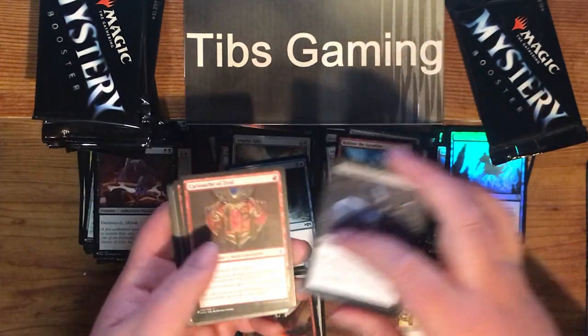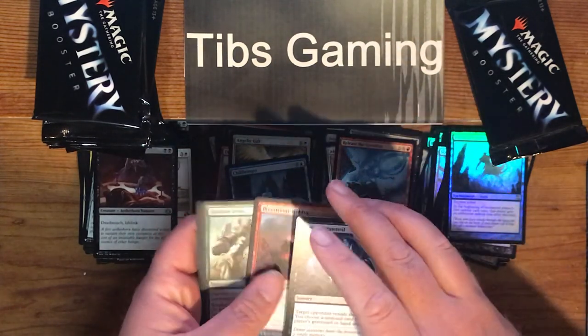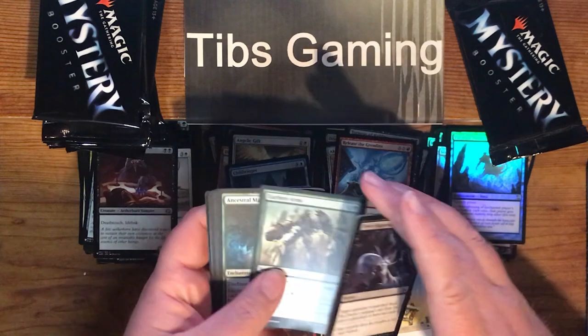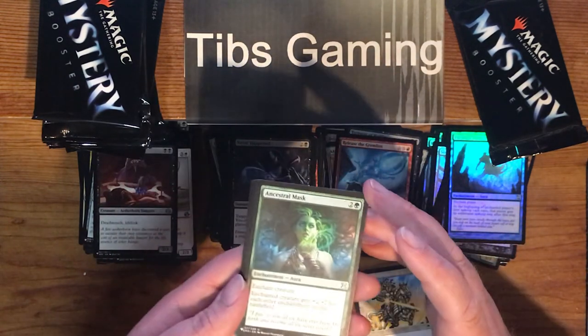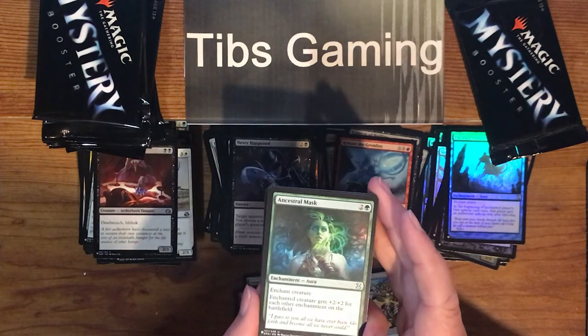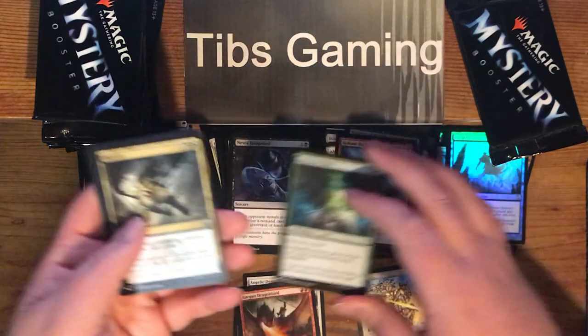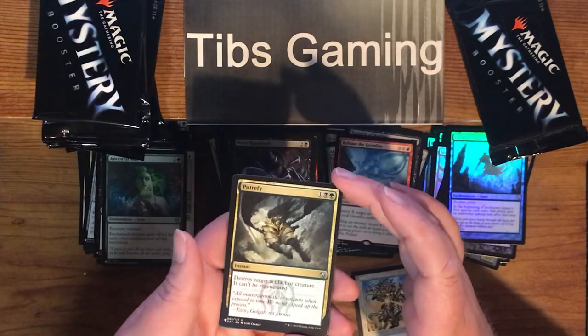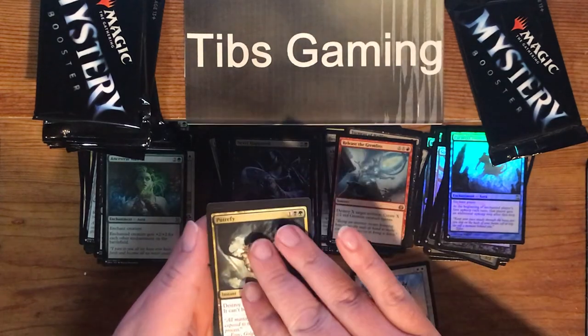Never Happened. Cartouche of Zeal. Bloodstone Goblin. Earthen Arms. Ancestral Mask — two generic and a green for an aura. Enchanted creature gets plus two, plus two for each other enchantment on the battlefield. Putrefy — one generic, a black, and a green for an instant. Destroy target artifact or creature. It can't be regenerated.